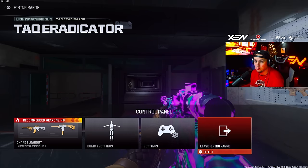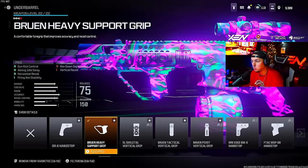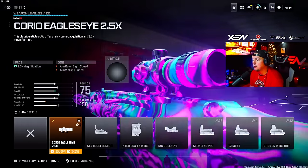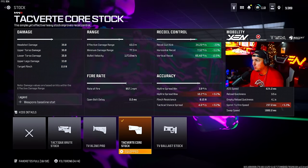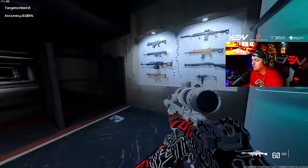93% after round two, 95% after round three, 93% after round four, 94% after round five — very solid with very little recoil. The attachments are: the VT7 Spitfire Suppressor L, the Bruen heavy support grip underbarrel, the Conqueror 70 long barrel, and the Choreo Eagle's Eye 2.5x scope.